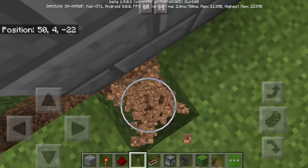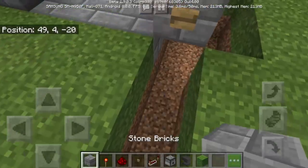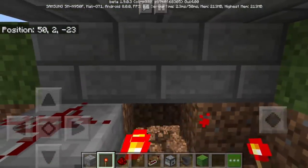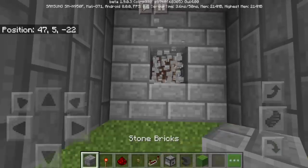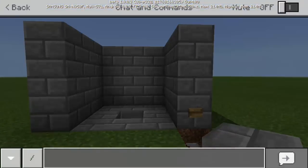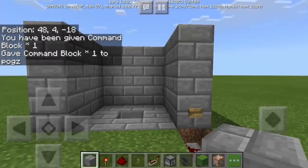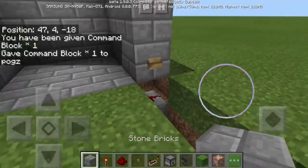Now let's dig somewhere here so that we can actually move. We will put here another block and of course resin dust, and then at the back we will put the resin torch. Now here we will dig 2 times. Then we will get rid of the block at the middle and put there a command block. To get it, we're going to type: slash give @P command_block.